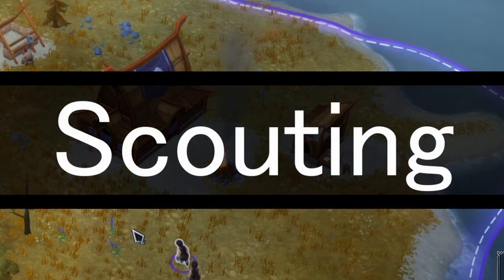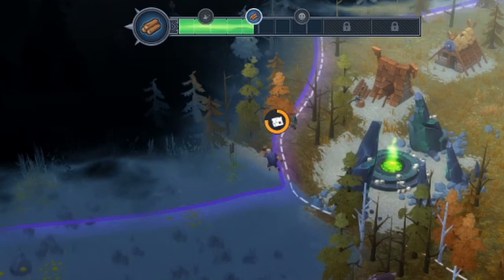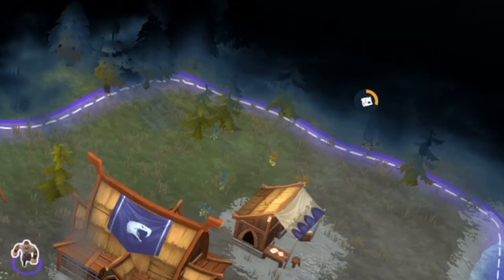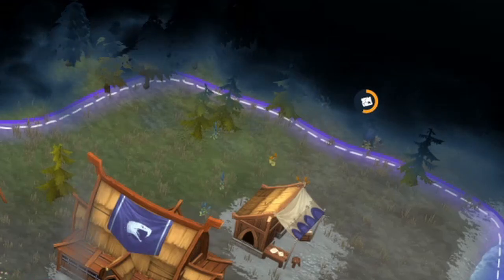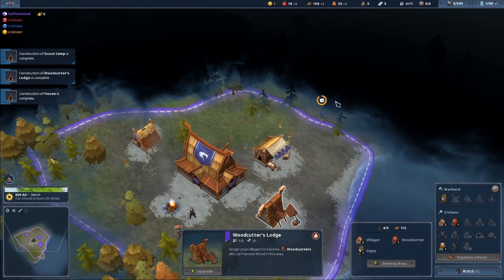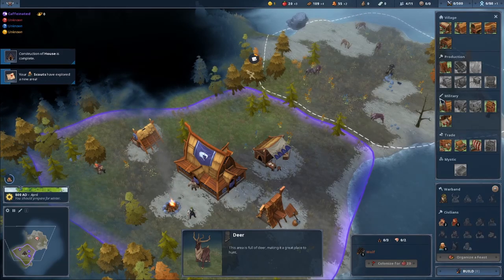Integral to any RTS, scouting is at the core of this game as well. All tiles are obscured from view until a scout unveils them. This is important because you cannot expand or colonize tiles without having first vision on them. Luckily, the scout camp is one of the first buildings you can and should create. Don't forget to upgrade your scout camp — the upgraded version allows you to scout enemy territory and see what they are up to. Scouts can also explore ruins and shipwrecks on colonized tiles to grant some resources, which is extremely useful especially in the early game.